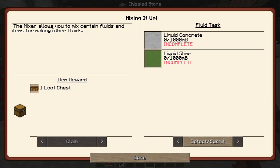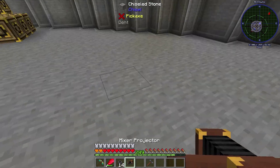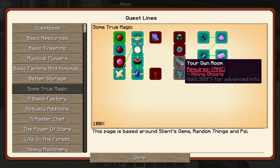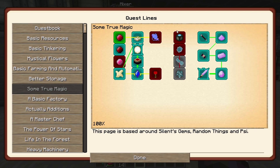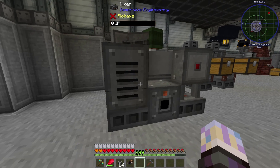Let's look at the actual quest I'm working on — Heavy Machinery, 'mixing it up.' It wants us to make liquid concrete and liquid slime. You can also do potions in these things, kind of like bulk potion crafting, which I may do later on. There's a magic quest that needs potions to kill those little blue floaty specter guys that sometimes appear when you kill a mob. I'll probably make some potions of instant damage for that. We need to give this power, so let's get an RF transmitter.